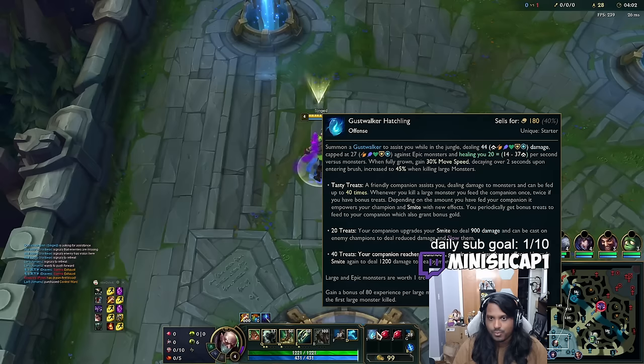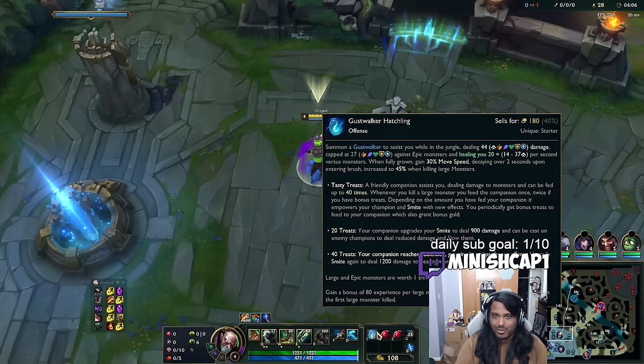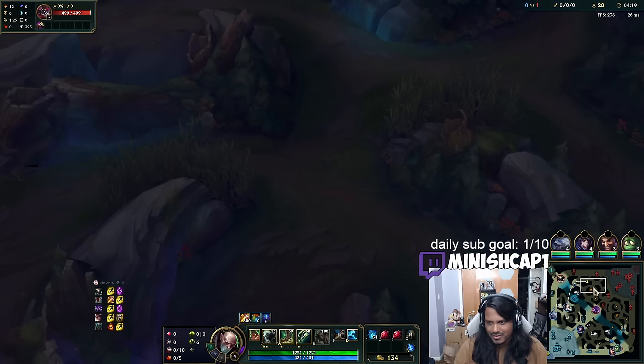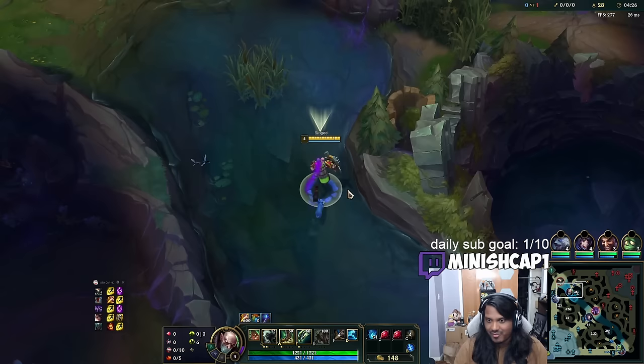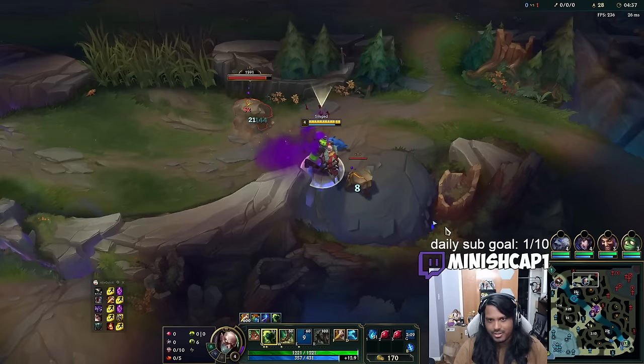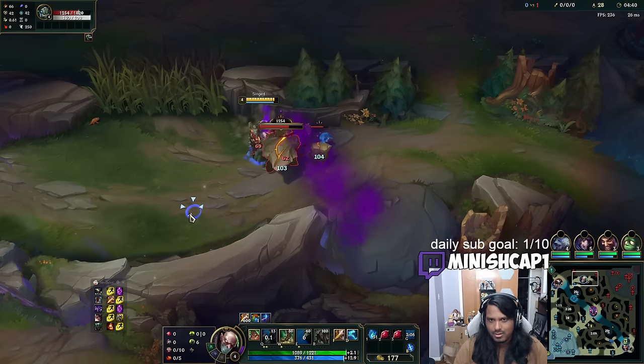If you hover over your jungle pet, it actually says it deals 44 damage, which scales off your AD, AP, health, armor, and MR. With Singed, you can buy all of those stats except for AD. You could even technically buy AD if you wanted Serpent's Fang for anti-shielding, or Sterak's Gage versus a ton of burst damage — it's definitely a more advanced tactic, but you can do it if you really need anti-CC or anti-burst as a tool.